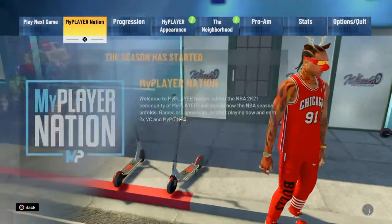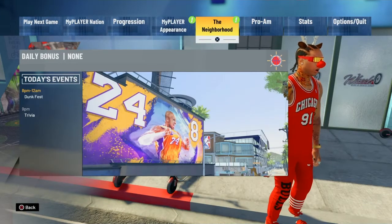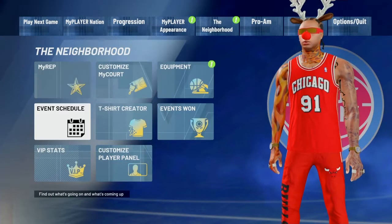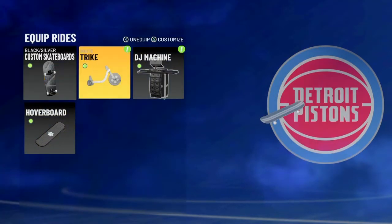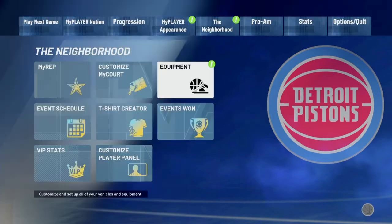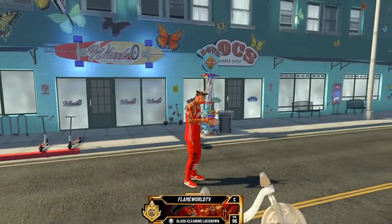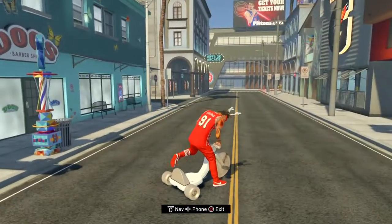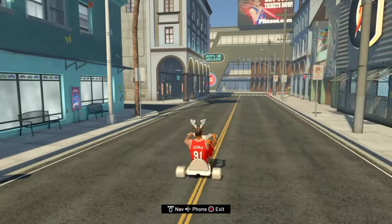Then you're gonna press the options button, click on the neighborhood, and then you are going to go to equipment. Then you are going to click on the trike and equip that bad boy. Then you're just gonna hold L1, go over to the trike — boom boom — yeah!